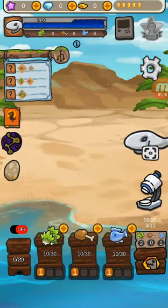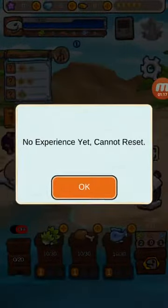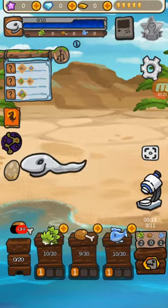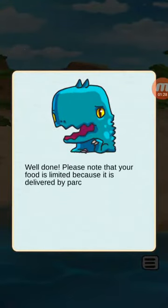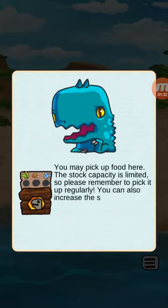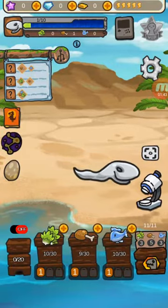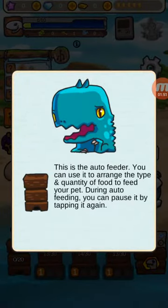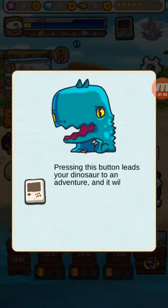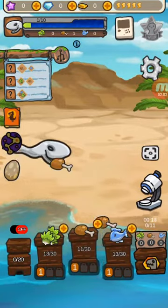What the hell is this? Can I give you food? Well done. Please note that your food is limited because it's delivered by parcels. You can pick up food here — the stock capacity is limited, so please remember to pick up regularly. You can also increase the stock capacity of the parcels. This is the auto feeder — you can use this to arrange the type and quality of food to feed your pet. Press this button to release your dinosaur on an adventure; it will return rewards.